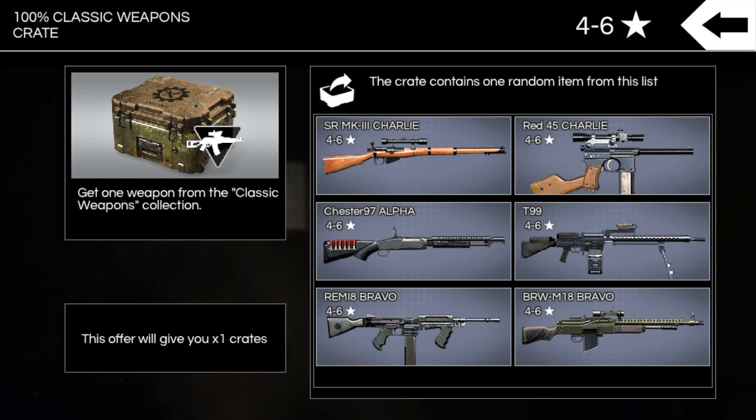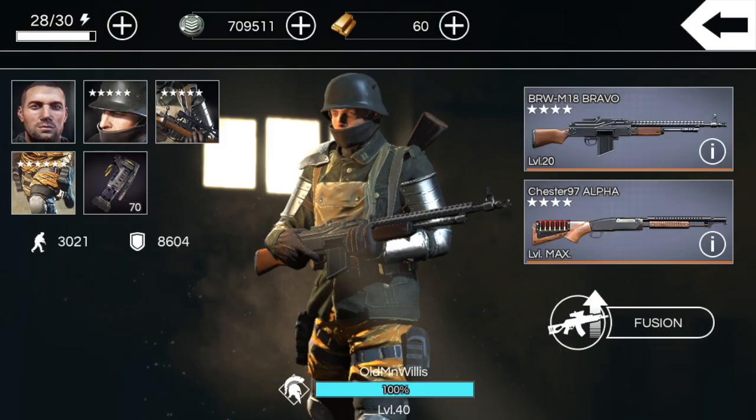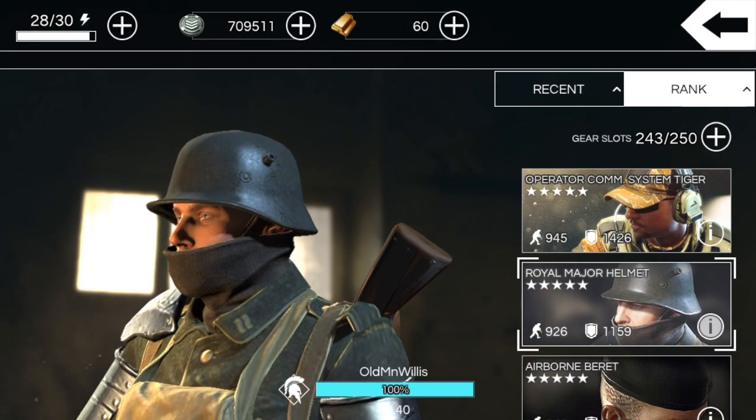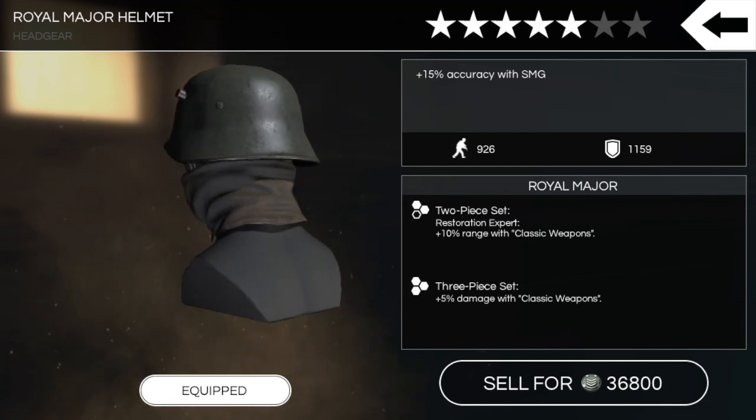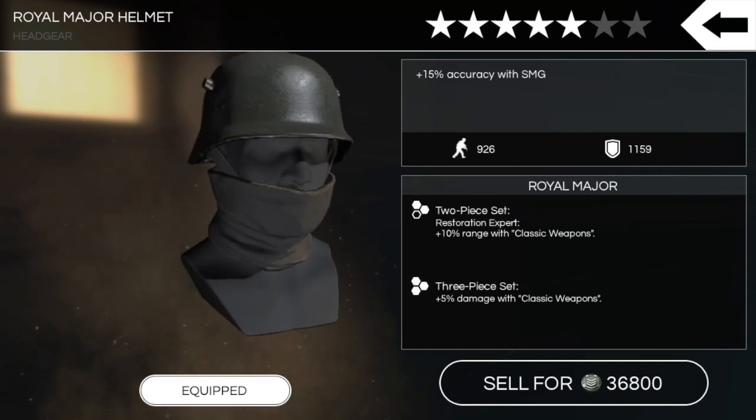That BRW M18 could be interesting — possibly the only worthwhile gun in this series. Regardless of how they perform, I think they all look cool and I'm definitely excited to have them in the game. I got two of the five-star gear pieces — this is a Royal Major Helmet. At five stars we have plus 15% accuracy with SMG, and the four-star is plus 10% accuracy with SMG, so six-star will probably be plus 20% accuracy with SMG.